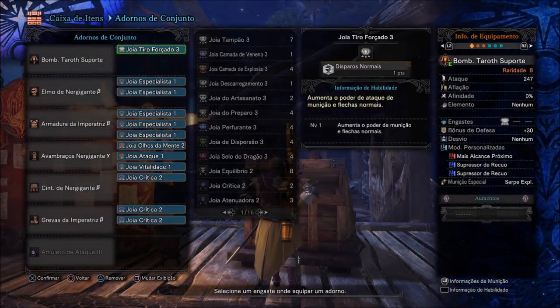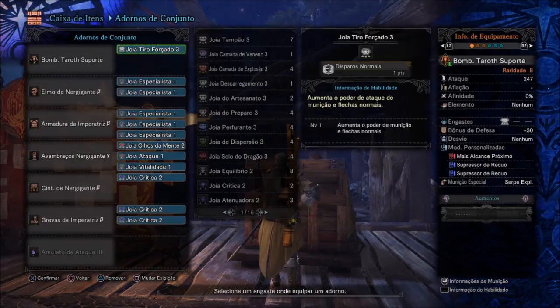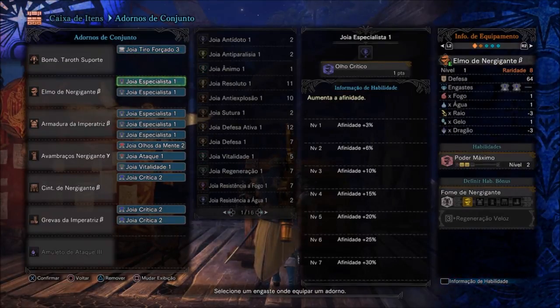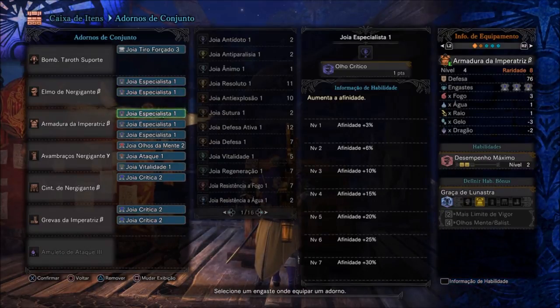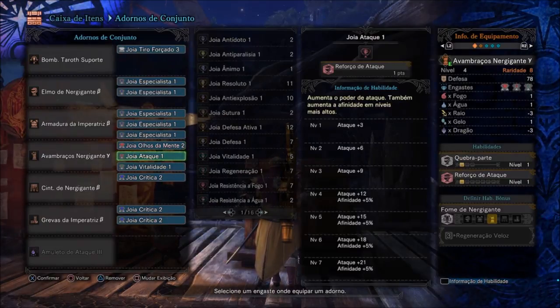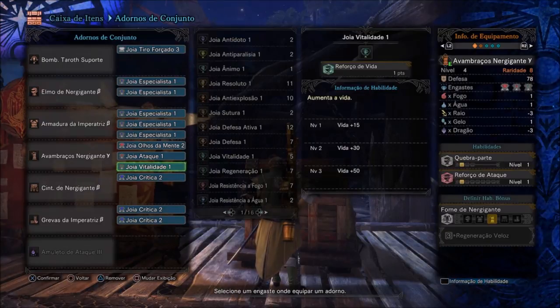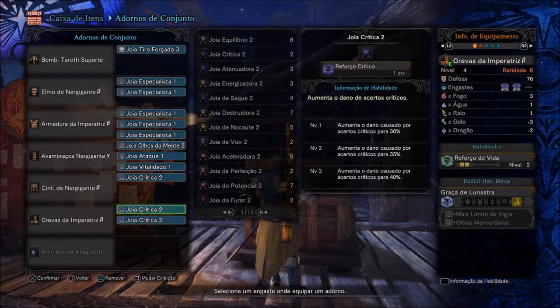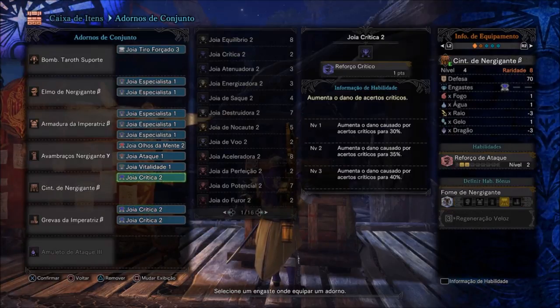So let's see the Adornos. In the Bomb Tarot: Tiro Forçado 3, which increases the attack of normal munitions. In the Elmo do Nergigante Beta: 2 Joias Especialistas. In the Armadura da Imperatriz: 3 Joias Especialistas. In the Avombraço do Nergigante Y: Joia Olhos da Mente 2, which reduces distance to maximum strength point — our build is Fuzil Arco, so that's good. We also have a Joia de Ataque, a Joia de Vitalidade, a Joia de Olho Crítico in the cinturão do Nergigante, and in the perneiras, two Joias de Olho Crítico. These are the gems I'm using.